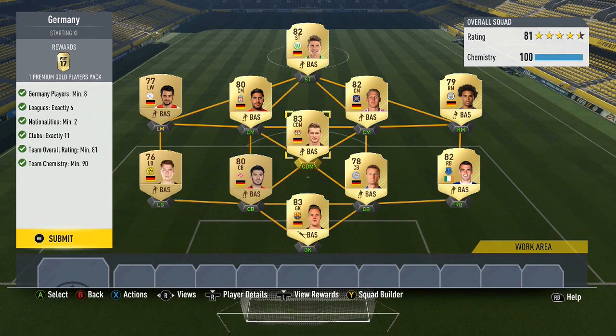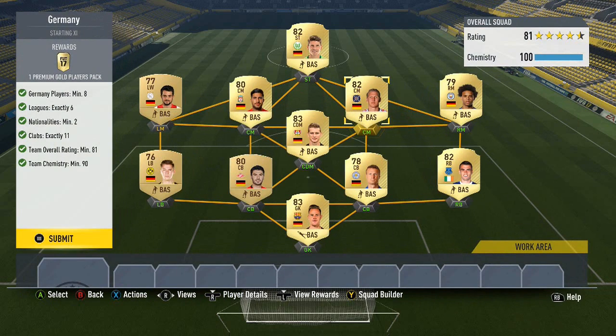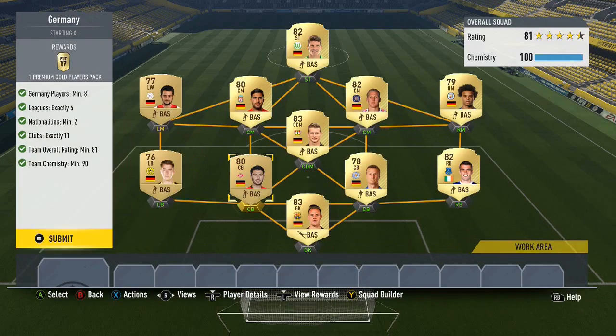Next we've got Germany — this one's quite expensive, particularly Schweinsteiger, because you need a certain number of leagues and there are only so many German players across different leagues, so they go for a lot. I had to pay 9.4k for the Chicago Fire version of Schweinsteiger and 5k for a player in the Russian league, because you need eight German players minimum, minimum of six leagues, two nationalities, and 11 clubs.